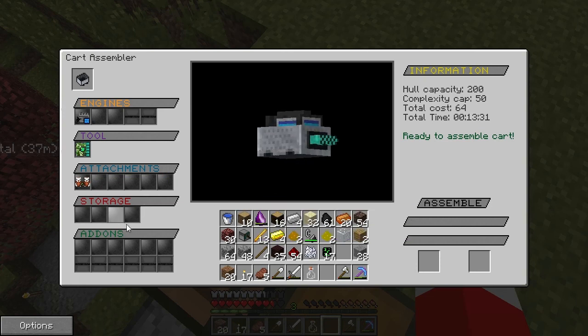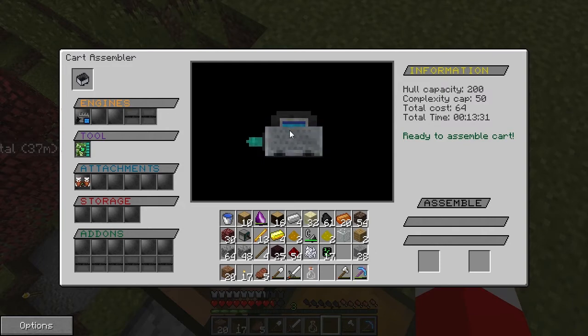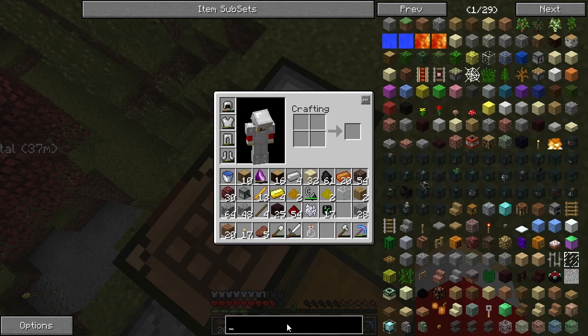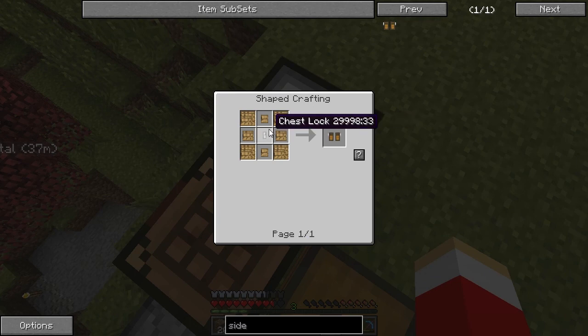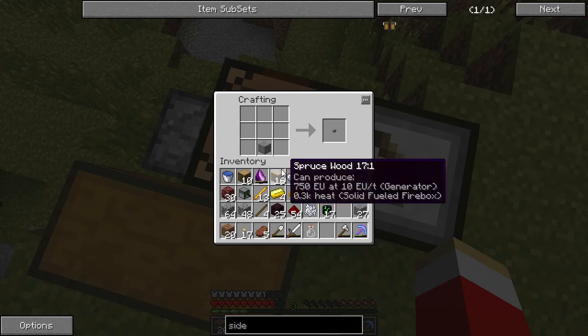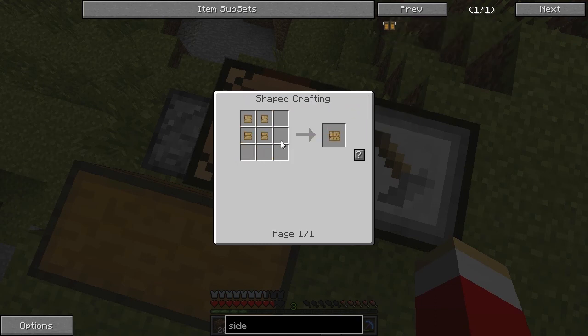Now for storage, this is very important. I think we should go with the side chest because there doesn't appear to be anything on the side. Can't do a top chest. I'm thinking maybe we should do an internal storage — actually we'll do the side chest first and see if that works. Let's make a chest lock really quick, that's easy enough.